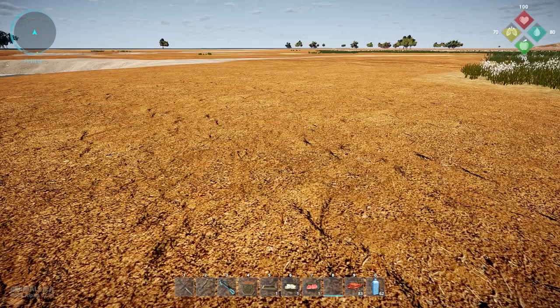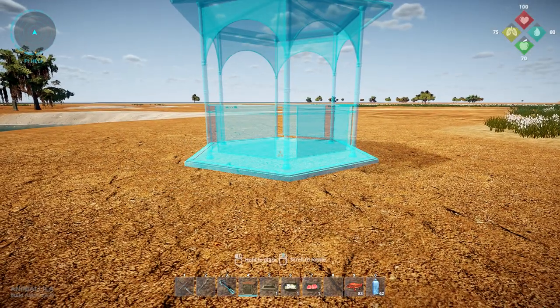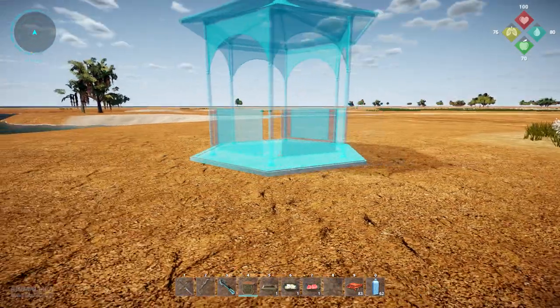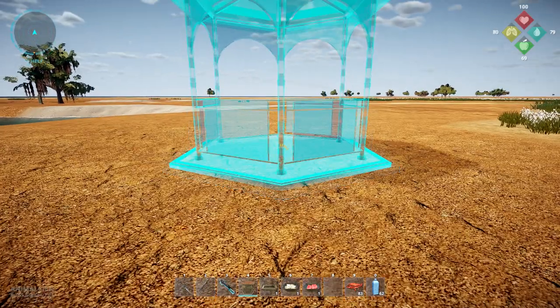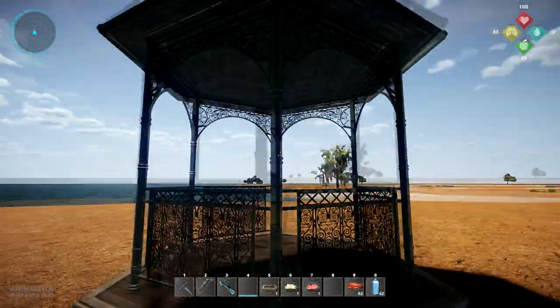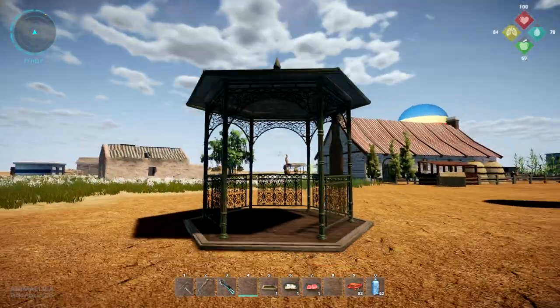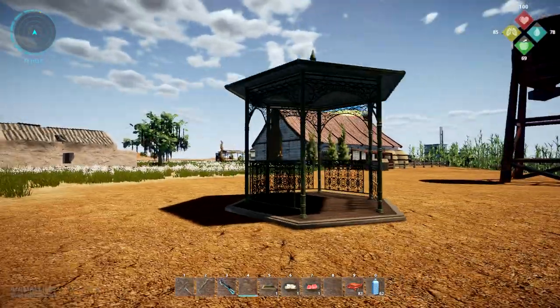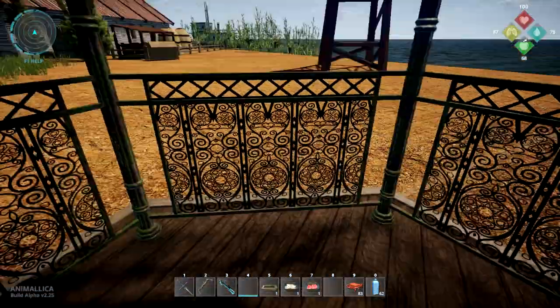They added some new craftable items — for one, there's the gazebo. Let's just place that down right there. We get a little circle indicator now that shows the placement instead of it being instantaneous. Oh look at that, nice!